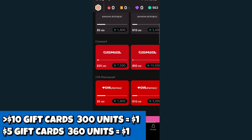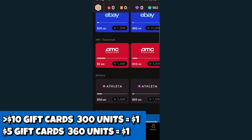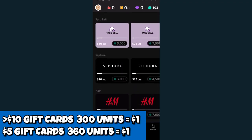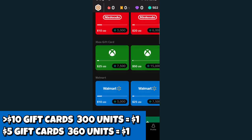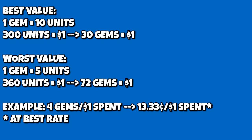Regardless of what you choose, the conversion of units to dollars is 300 units per dollar, except if you cash out for $5, it becomes 360 units per dollar. As for gems, using the best conversions — for example, the 4-gem-per-dollar rate for Merge Dragons — 4 gems earns approximately 40 units, which converts to about 13 cents. So for every dollar you spend on in-app purchases, you can get up to 13 cents back.